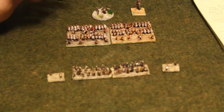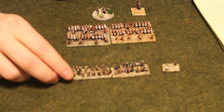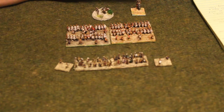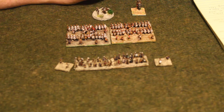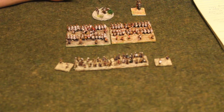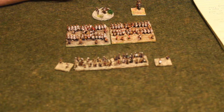Moving through terrain is pretty simple. For woods: if you're open order — like skirmishers, a commander, or other individually based units like chariots or elephants — you can move through at no cost. Cavalry can move through woods at the speed of infantry. That's the only ones who can move through woods, so your big blocks of legionnaires or phalanx cannot move through woods. Rough ground — you can only make a maximum of one move, so stuff like ruined cities or swamps, you can only make one move even if you roll well enough for three.